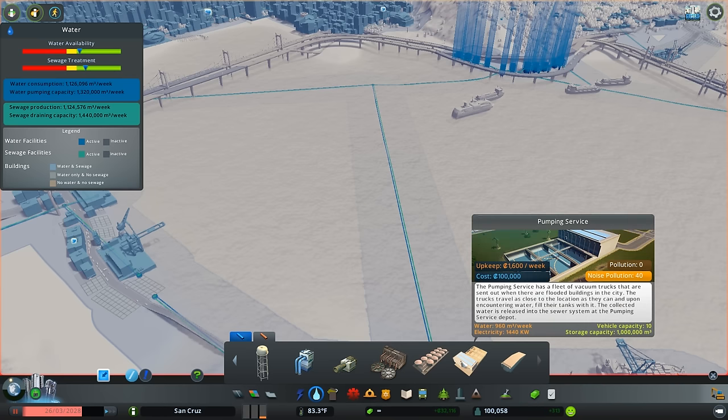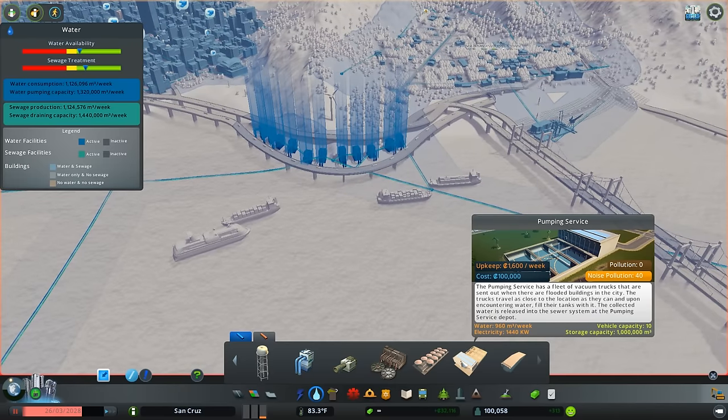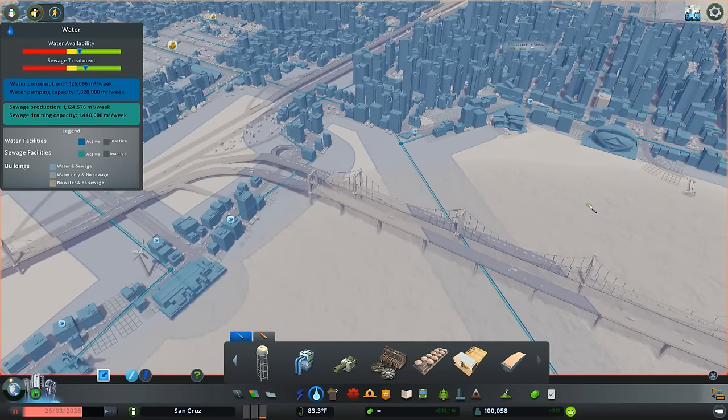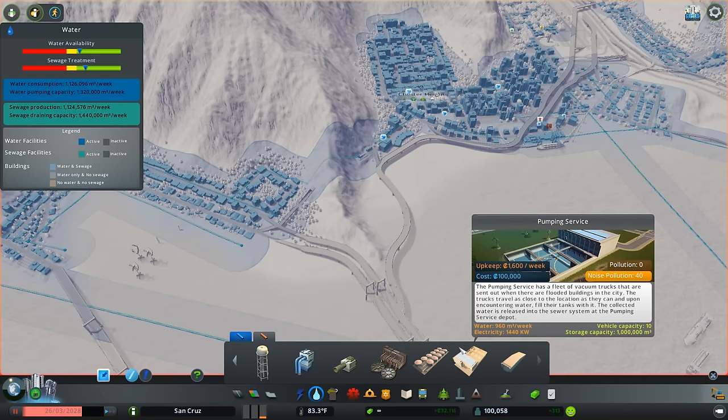Next up we have a pumping service. The pumping service has a fleet of vacuum trucks that are sent out when there are flooded buildings in the city. This can be useful in multiple scenarios, especially if you're playing the new Cities Skylines scenarios. If I'm seeing a lot of flooding — maybe not even due to a tsunami — these guys can help slow down the flooding. The collected water is released into the sewer system at the pumping service depot.